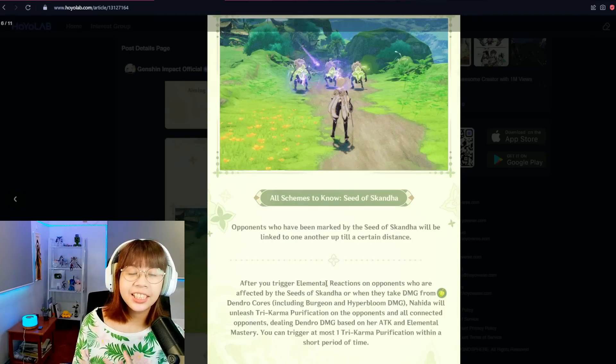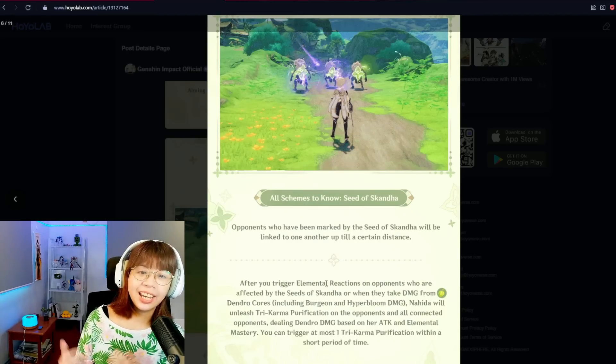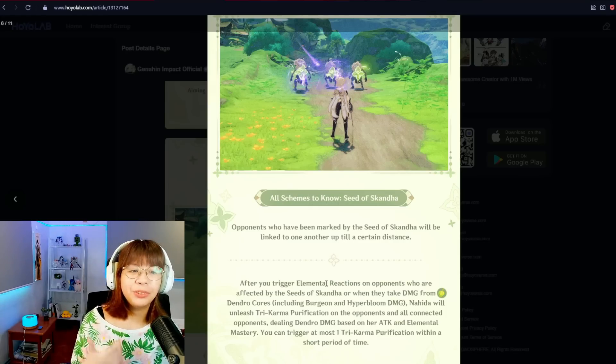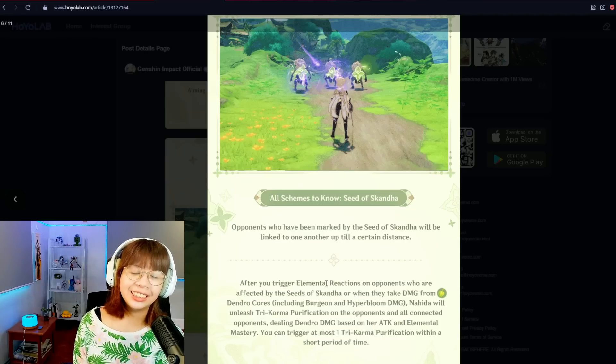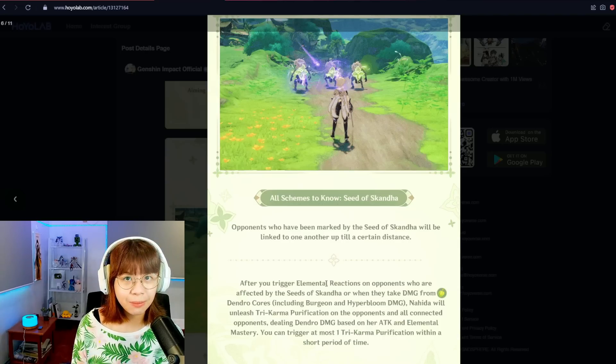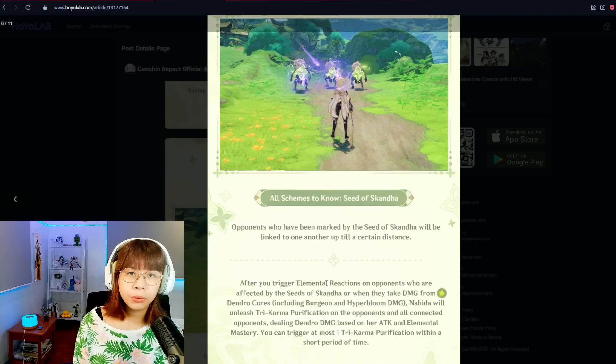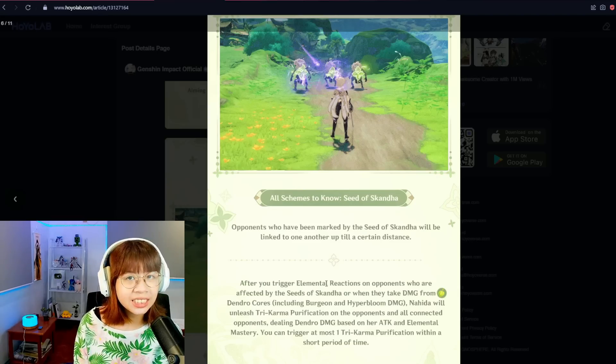Then there's her skill that links up enemies. Every time you trigger an elemental reaction on a marked enemy, or if a marked enemy receives damage from a Dendro core — aka bloom, hyperbloom, or burgeon — all the connected enemies will receive Dendro damage. As long as you have frequent elemental or bloom reactions, Nahida's skill is going to be a great source of consistent multi-target Dendro application.